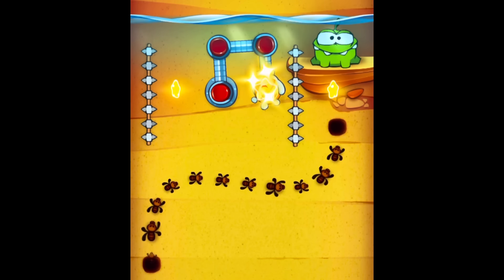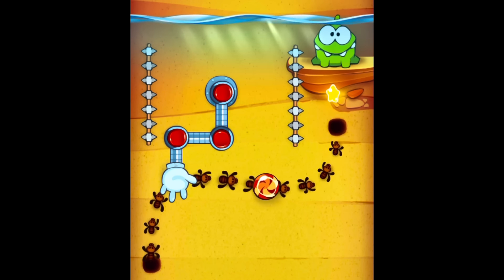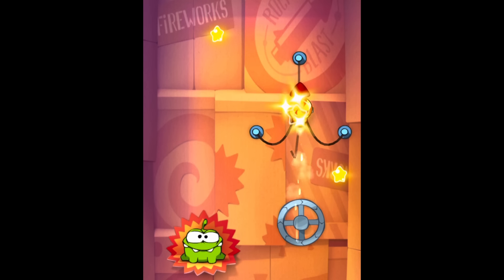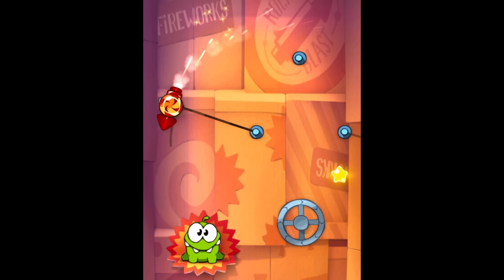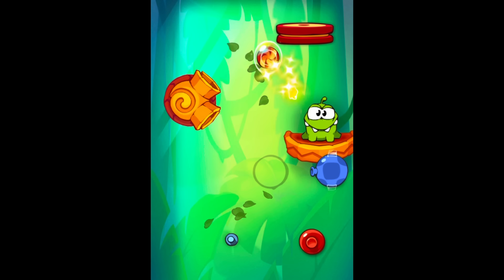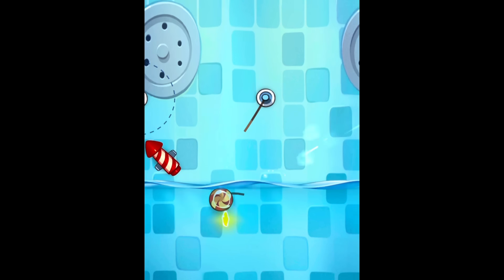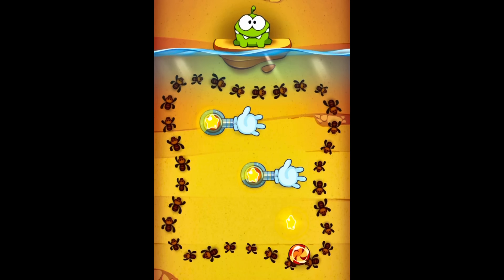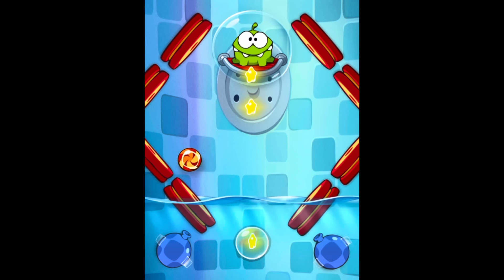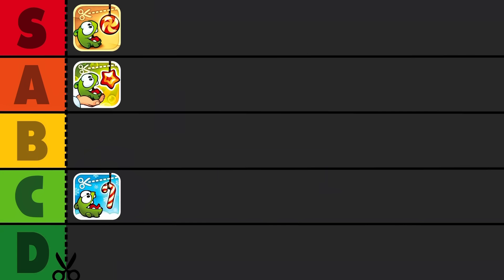As the second mainline Cut the Rope game, this one was a blast. No other mobile game series had a game quite like Experiments. What differentiates the mechanics from the first one is the more scientific feel to it, but you also have a lot more control over each level. My brain had to work a lot harder than it had before. The game is either a very high A or just barely reaching S. There are way less levels and mechanics than the first one, despite them all being super fun — until the water levels, which I really didn't like. I loved this game a lot, but compared to my favorite Cut the Rope games, I'm sadly putting it in A tier.